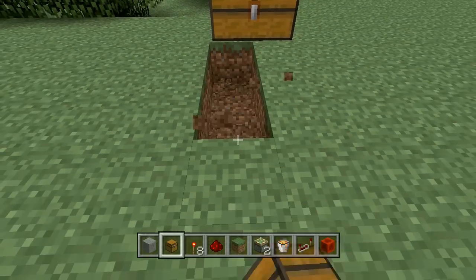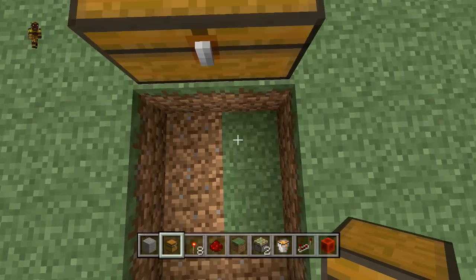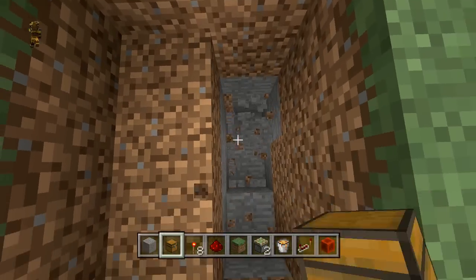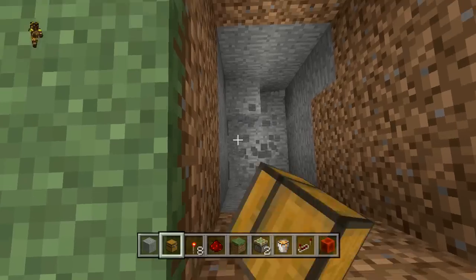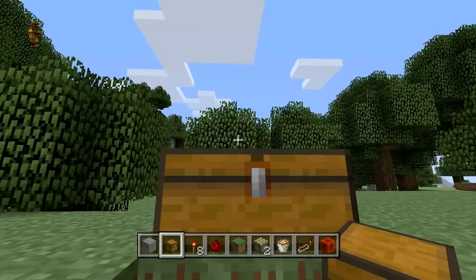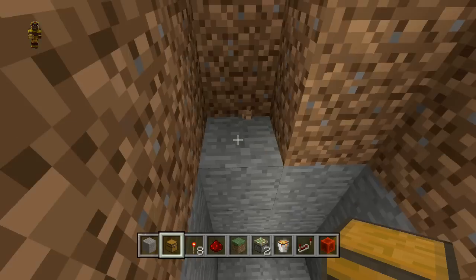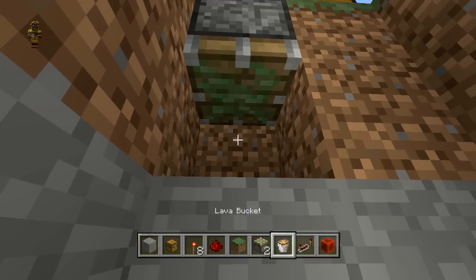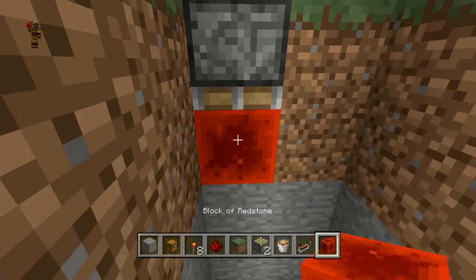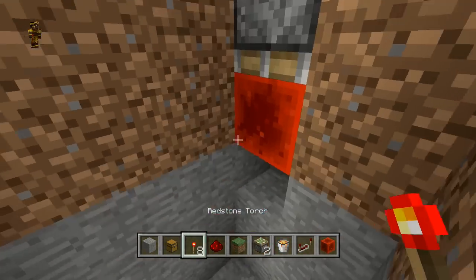I'm going to dig out the pitfall area. This is the area where whoever I'm going to be killing is going to be falling, so I'll dig this out just like so. Right below the trap chest I'm going to dig out one, two, and then place a sticky piston, then a redstone block. Below that I'm going to dig out one more and place a redstone torch — just like that.